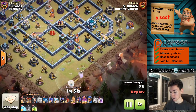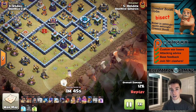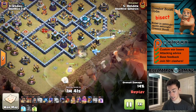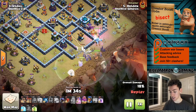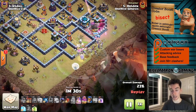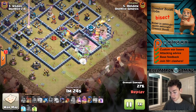It's a common technique I've been seeing a lot at town hall 13, wanted to share it with you guys in today's video. Taking a look at this attack here — really well set up. King and witches funnel on one side, the main push opened up with a couple super wall breakers, getting the town hall as part of that push.